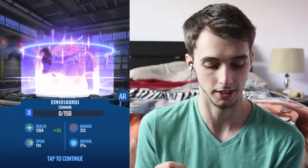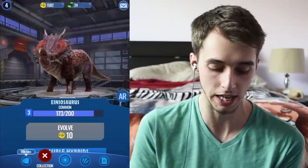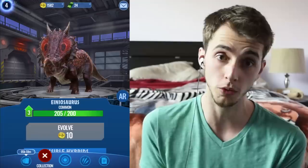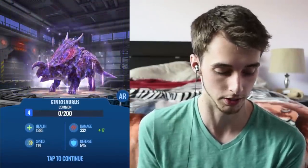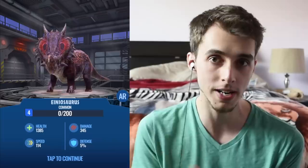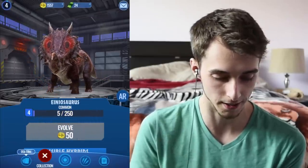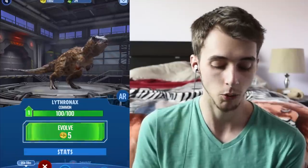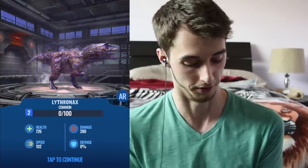Aenosaurus is one of the first dinosaurs you get, and I'm sure we're going to catch a load of them. When we level it up a bit it's going to turn into a pretty good dinosaur. At the moment everything is quite even and my best is really like a Apatosaurus. We've got plenty of coins so we'll just level them up.